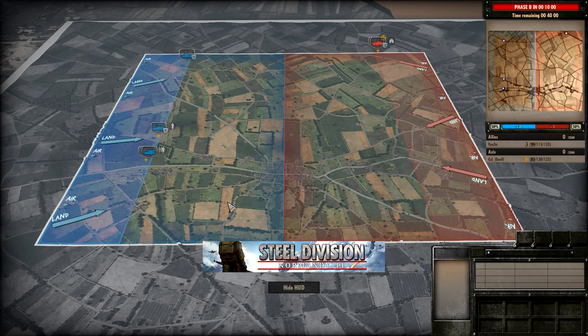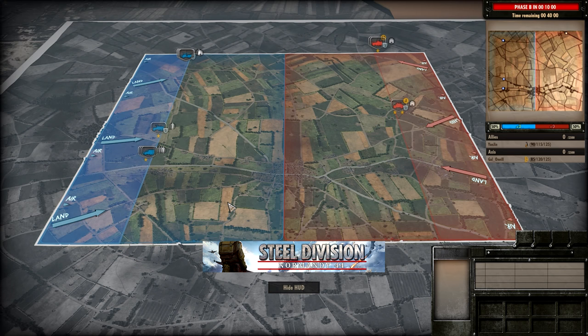Gal O'Neill won the first game with his 12th SS Panzer versus Yu Jin's 1st Panzer. Then in the second game we saw Yu Jin bring it back with the 4th Armoured versus Gal O'Neill's 21st Panzer. And in this one we're going to be seeing the 1st Panzer versus the 21st Panzer — both divisions we've seen before but this time on show.